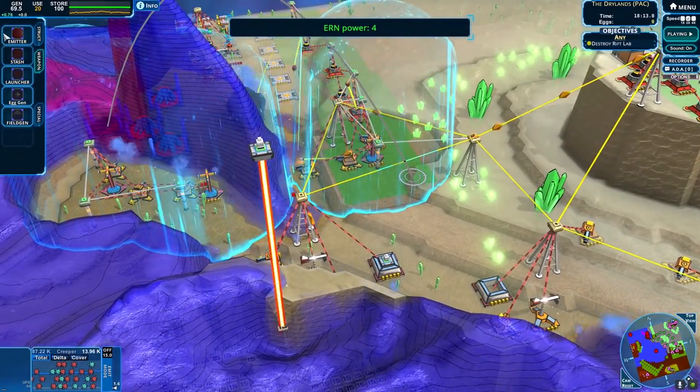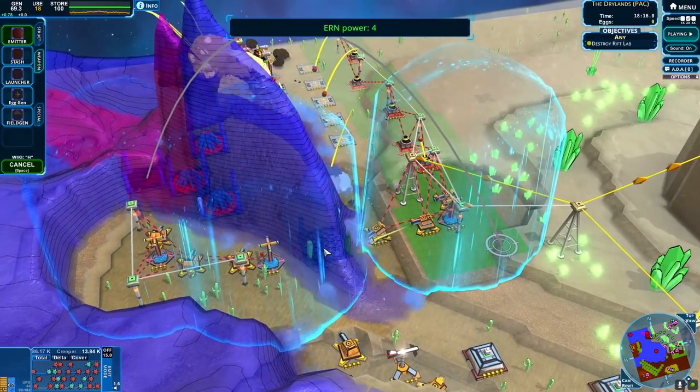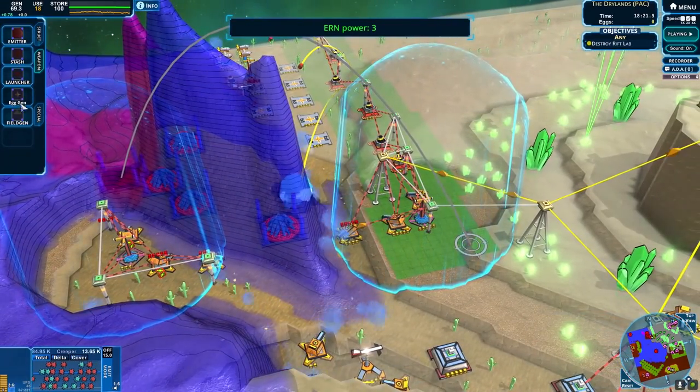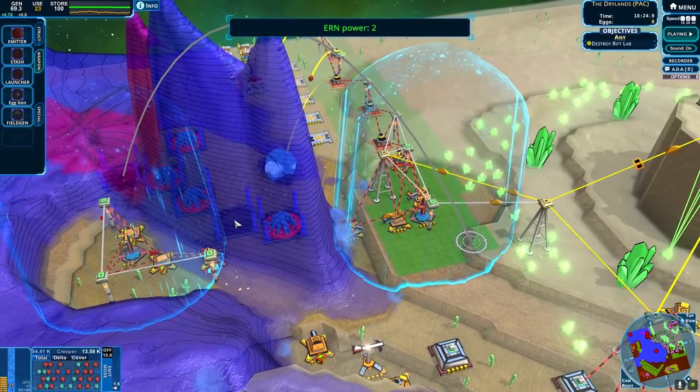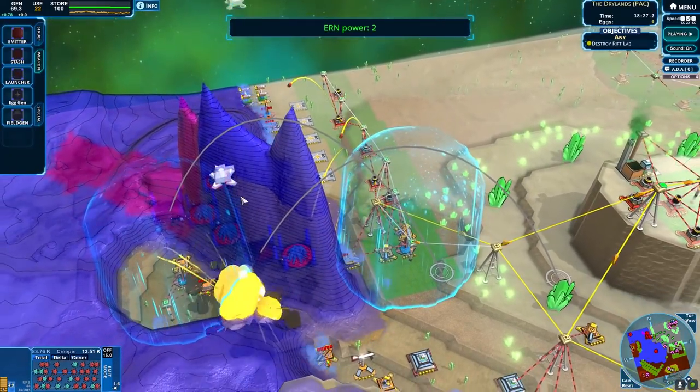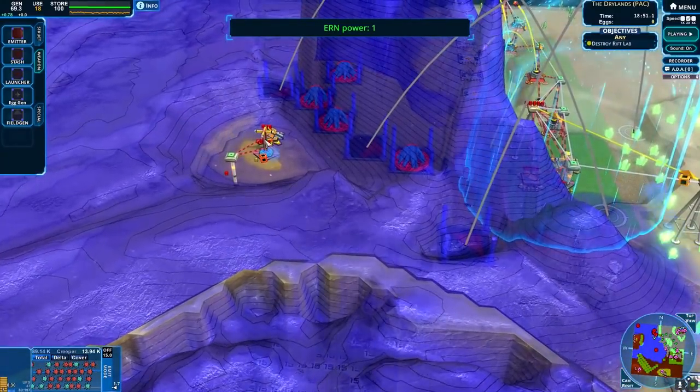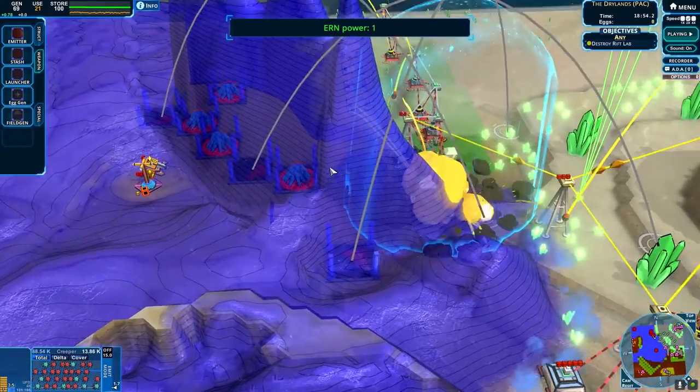I'm glad they are actually using their resources, because sometimes when you play these and they just have infinite resources, I feel like it removes a little bit of tactical options. It definitely makes it harder, but it can be nice to take out these bases and watch them kind of lose a bit of production. Just keep pushing around — this last little beacon of hope.